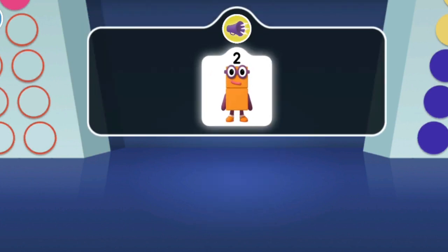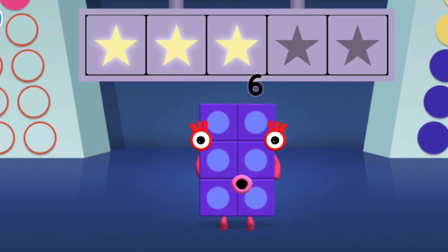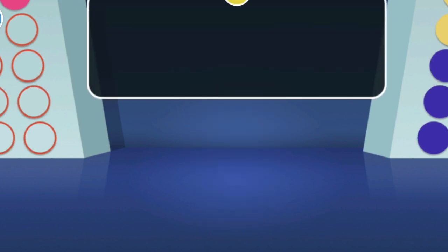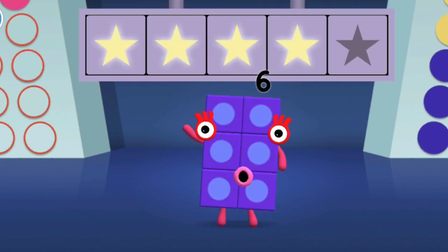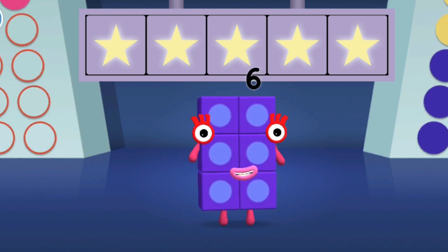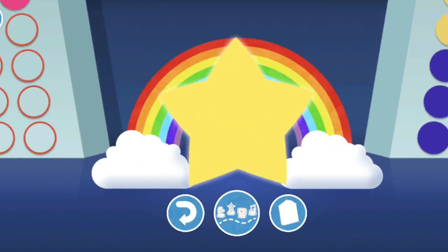Can you find two tennis rackets for Number Block Two to play with? Hooray, you won four super shiny stars! Can you find one apple for Number Block One? Yay, woohoo — you won five super shiny stars! Spot on!